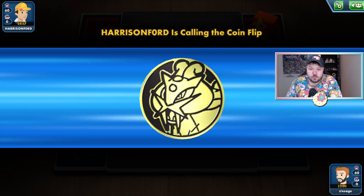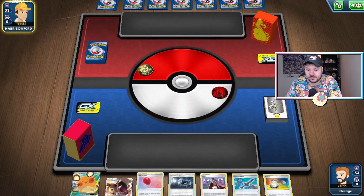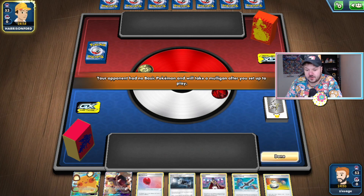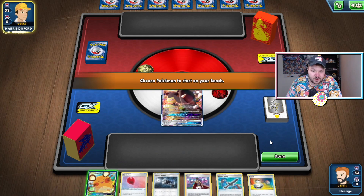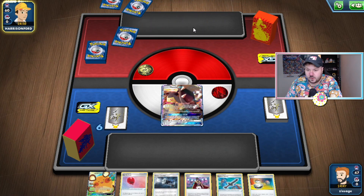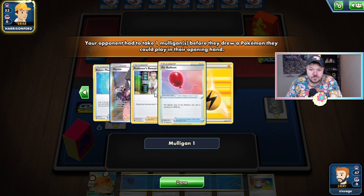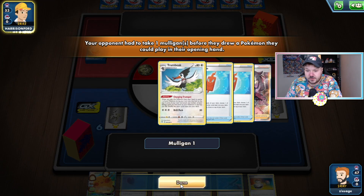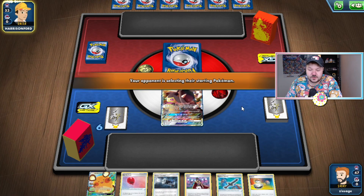Playing against Harrison Ford — shout out to you if you're watching this video. Our opponent's going to be going first, and that's fine. With no draw supporters in hand, Mawile GX is going to be the default. If our opponent's starting first, they're likely playing something like Coalossal VMAX, or maybe ADP themselves, maybe going with Zacian V. There's a Trumbeak and Lightning Energy — not entirely sure how that's going to work. We'll see if we're able to get off a Turn 1 Altered Creation GX.